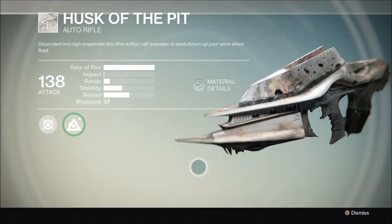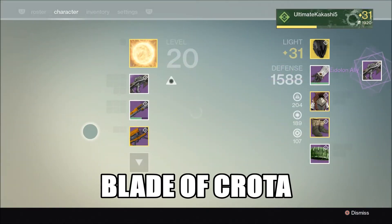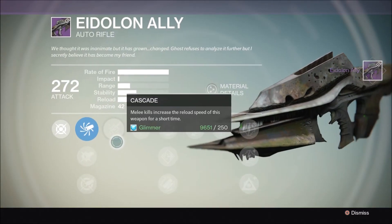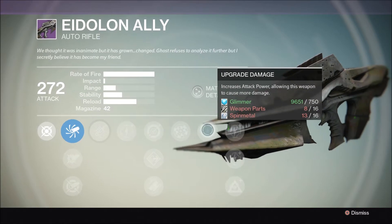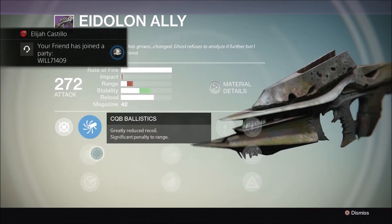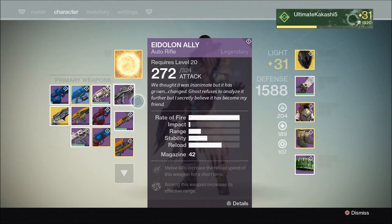I'm going to show you guys what to do. You get the Husk of the Pit from a knight, and when you get 500 kills on it by killing pretty much anything, you get the Embalming Orb from Eris. Once you get the Embalming Orb from Eris, you have to be rank three with Eris Morn. Then you activate it and get the Eidolon Ally, and you rank that up just like any other normal weapon.